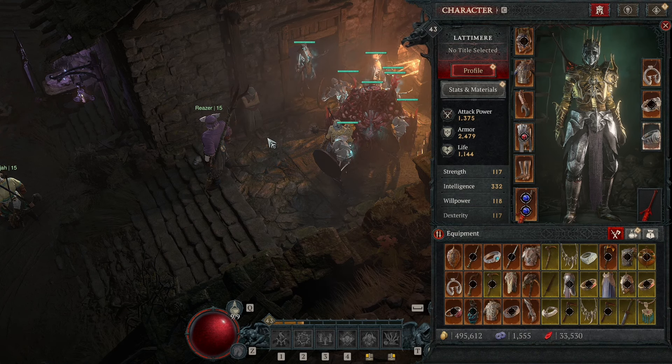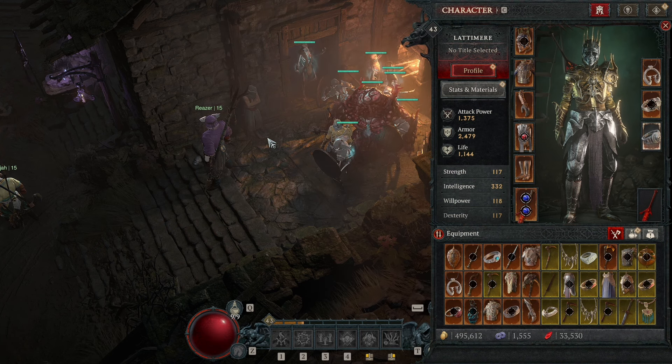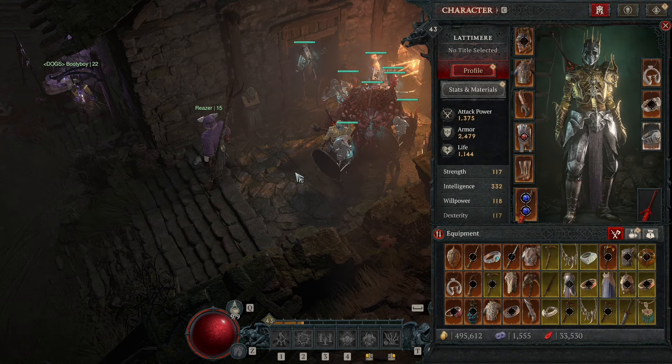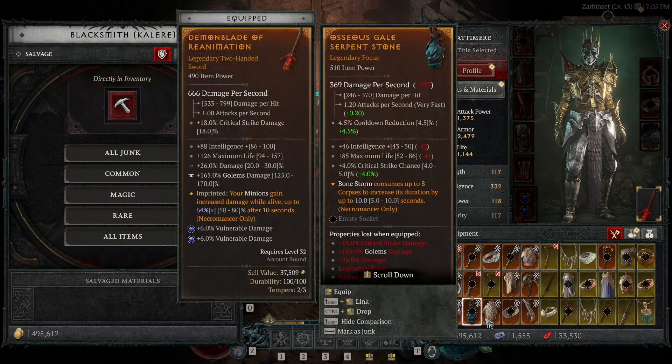So as I mentioned, there is a new symbol that possibly appears in the top right corner of your item. The trick is this only happens when you go to salvage — that's the only time the symbol is going to appear. As you can see in my inventory right now there are no symbols, but the second I talk to the blacksmith to salvage, all of a sudden you can see I've got a bunch of symbols here.